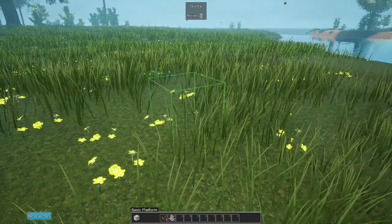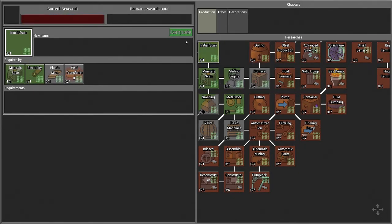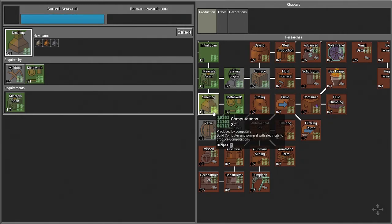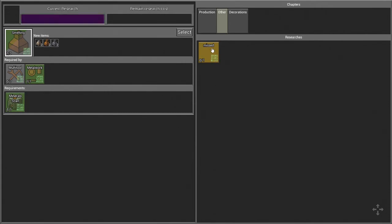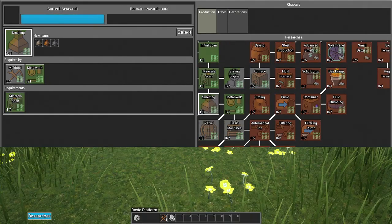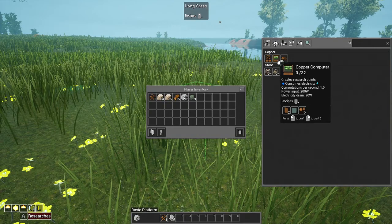First things first, we need to grab some copper because we need to start the research. Actually, we need computations - those are the same as last season - so we need a computer to start making those. We have three tabs of research: production, which covers furnaces and metalworking; 'Other' currently labeled as Mist; and Decorations which is just blocks.